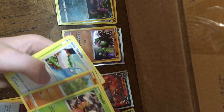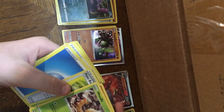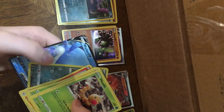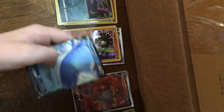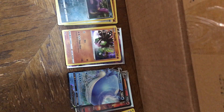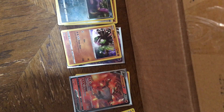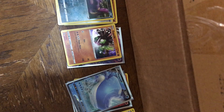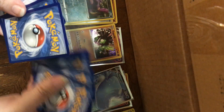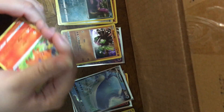Weedle, Rockruff, Swablu, Kakuna, Pokeball, Energy, Victini, Sonia, Kabu, Arbok, and a Wailord party! Welcome to the party — I think you just pulled ahead of me. Dude, I just got a Wailord and an Incineroar. I'm using the Champion's Path sleeves — I'm very OCD like that. I can't just put them in random Pokemon sleeves; I have to have the ones that they come from.